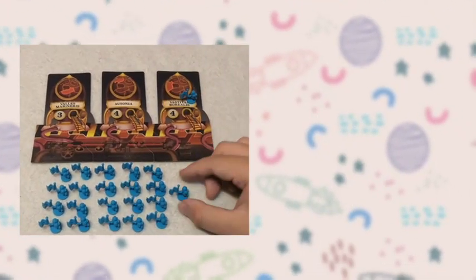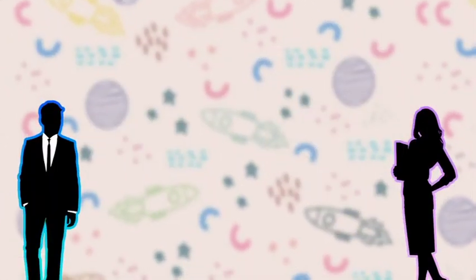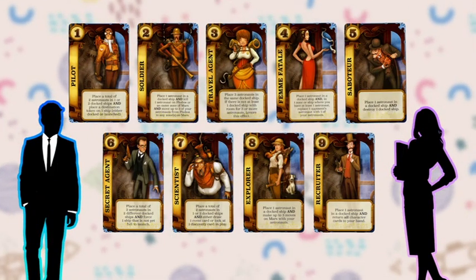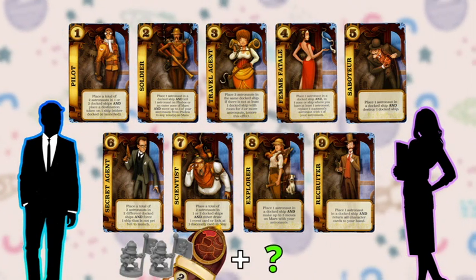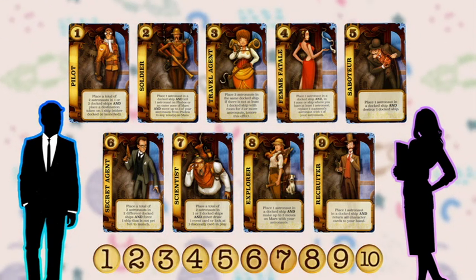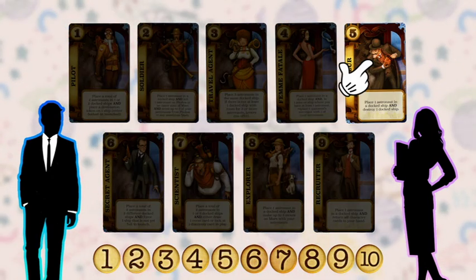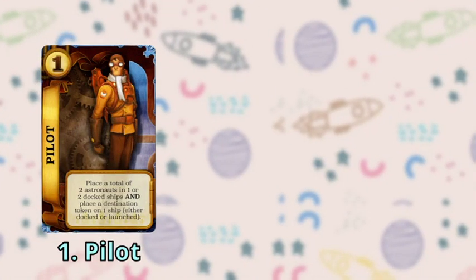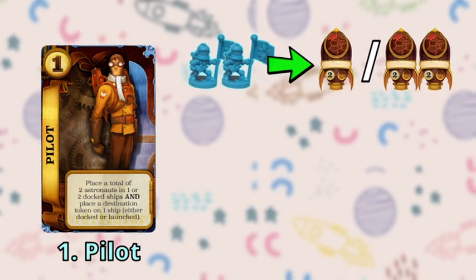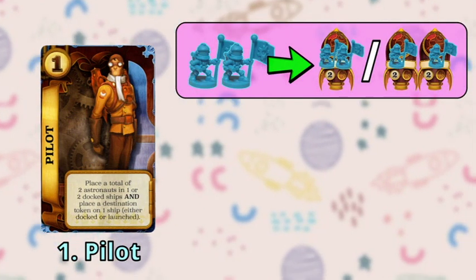The only way for you to put your astronauts in these ships is by playing one of these character cards. Each player starts the game with the same hand of nine character cards. All nine cards will let you put a number of astronauts into those docked ships plus a unique effect on top. At the start of each non-production round, each player will simultaneously pick one of these cards to play for that round. So let's quickly go through them starting with card number one. Number one, the Pilot, lets you place two total astronauts in one or two docked ships — either one astronaut in two ships or two astronauts in one ship.